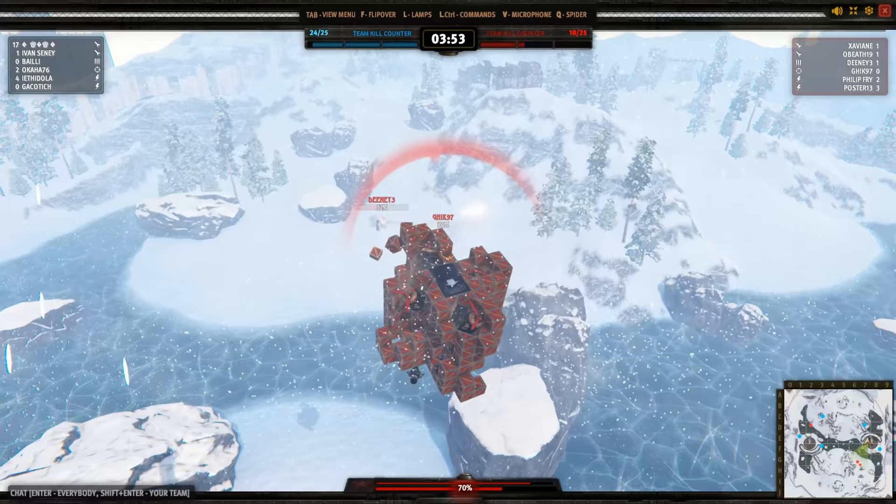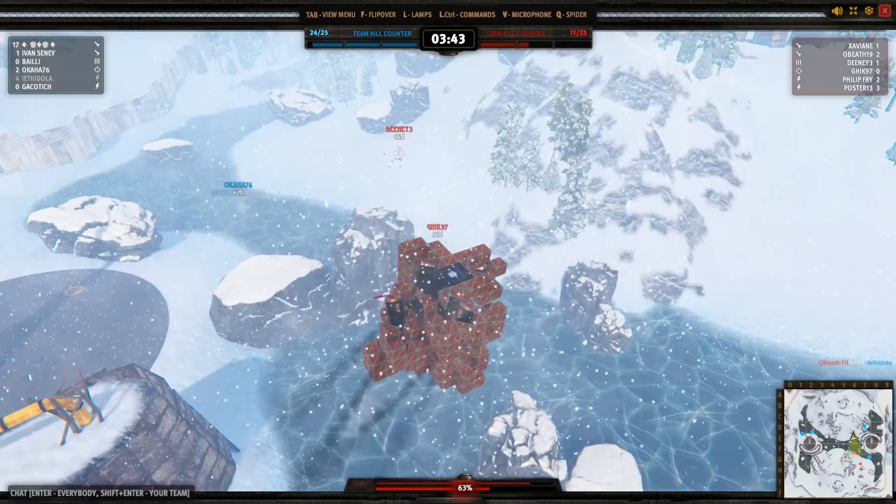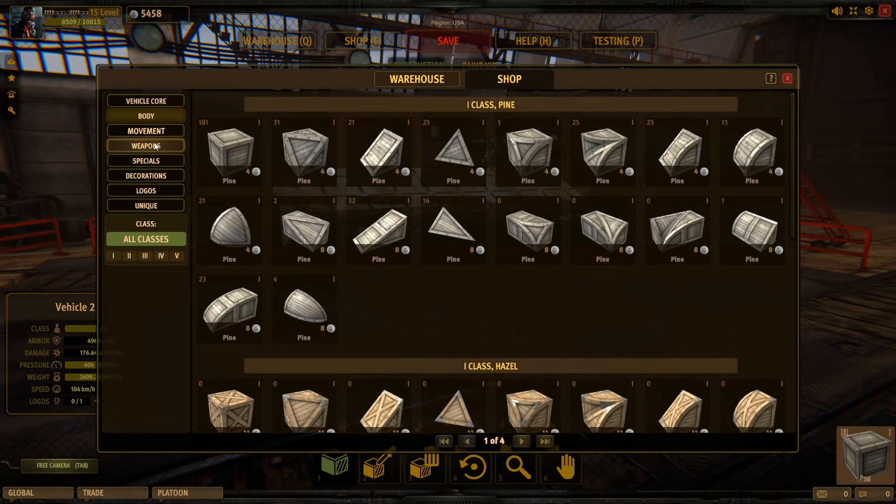So in this build, I tried to protect the cabin and my movement part. I added lots of cubes underneath my vehicle, which will also be effective against ground units, making it much harder to destroy my build.